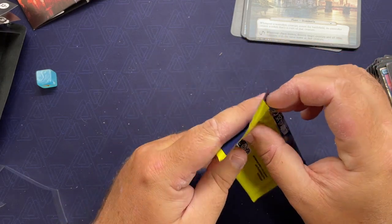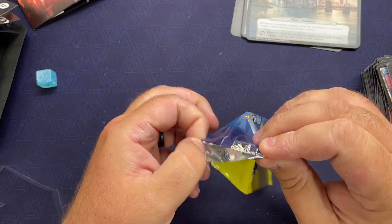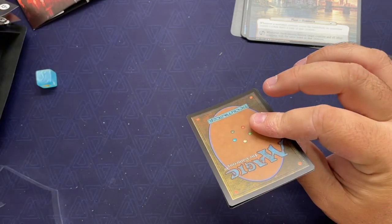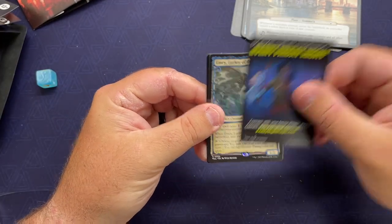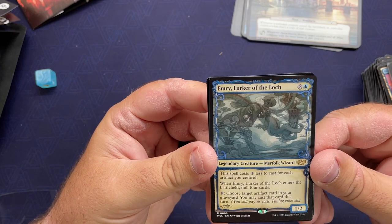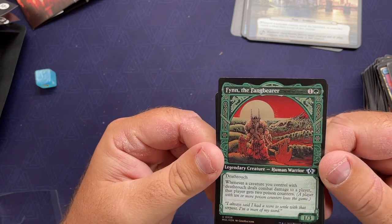Collector booster sample pack — these are always fun. Still waiting to hit something absolutely crazy from one of these; most of the time it's just like a common, but it's cool nonetheless. It would be pretty enticing if there was something nuts in here. Serialized card match — so here we go. Emry, Lurker of the Loch — that's pretty cool — mill action there. And Finn the Fangbearer — some great art.